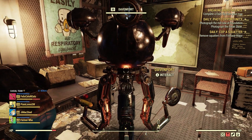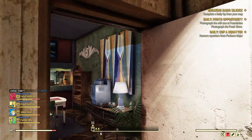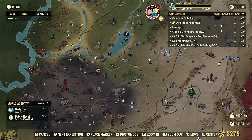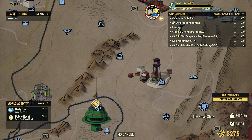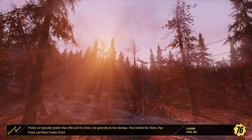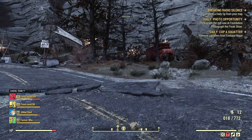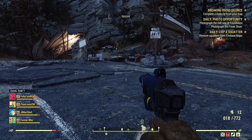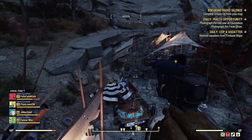The freak show can be a little difficult sometimes — there are fairly high-level enemies here. You'll see mylar queens, several honey beasts at one time, a wide variety of enemies. Be very careful when you come here. Let's fast travel there. We need to use the Pro Snap Deluxe camera — it's under the weapon section. Make sure it's equipped.